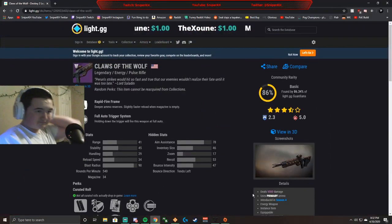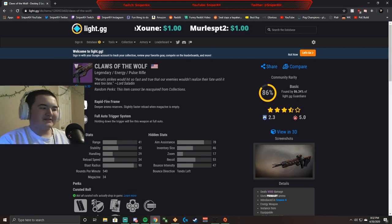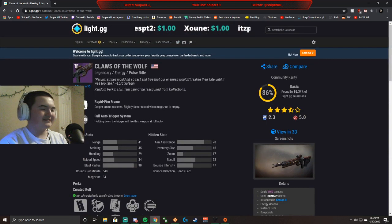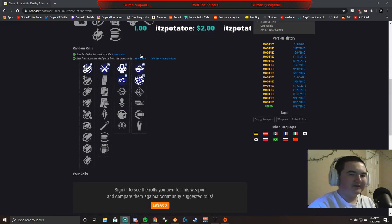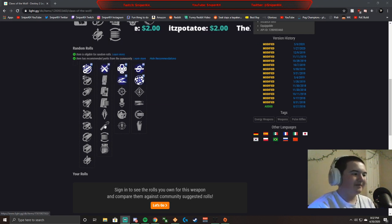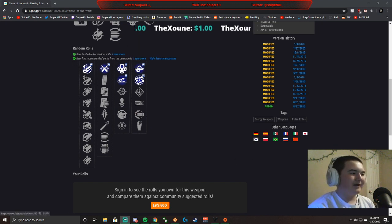I'm pulling up light.gg on my other monitor - it's a website I use a lot when looking up weapons. It shows you all the possible rolls a weapon can get. I'm going for a Claws of the Wolf, which is a pulse rifle. I want chambered compensator, high cal - because this will allow me to peak more snipers - and then outlaw and kill clip. If I can get those two perks that'd be amazing.